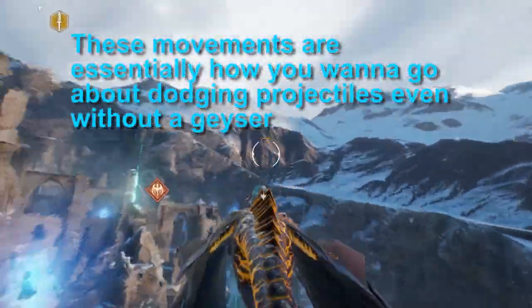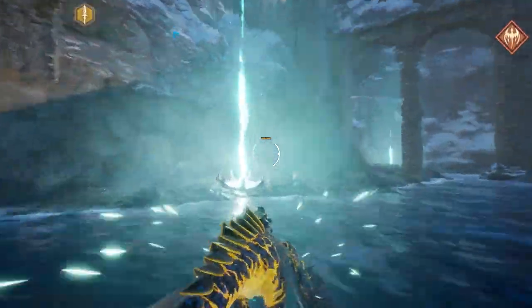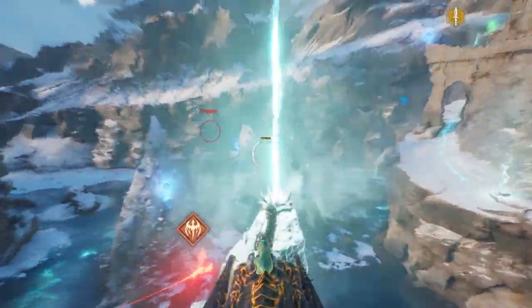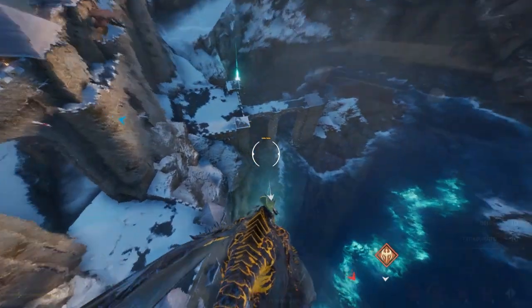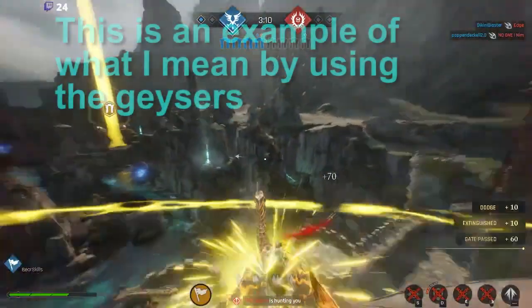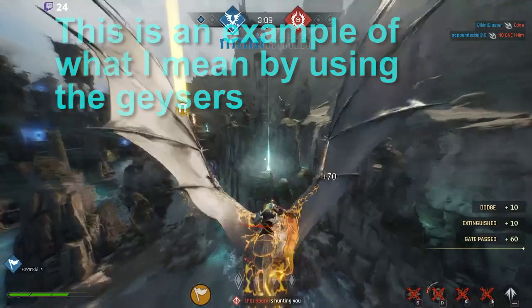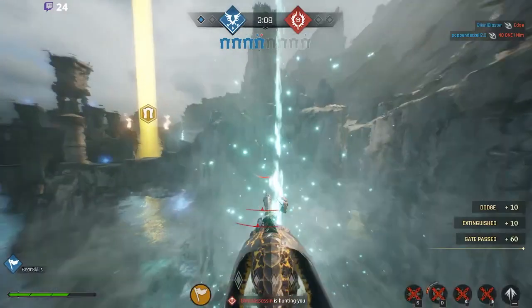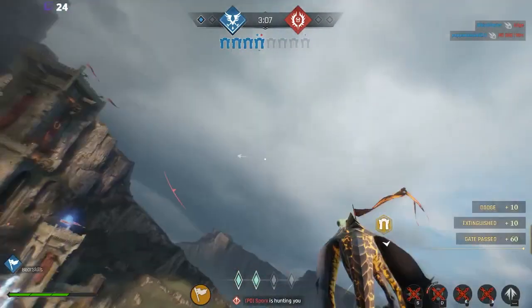Dodging projectiles is very similar to the movements being shown here. You want to curve towards the indicators and boost if possible, and changing your elevation is key. If you're down low, go up. If you're up high, go down low. If you're somewhere in between, go wherever you have the most room.